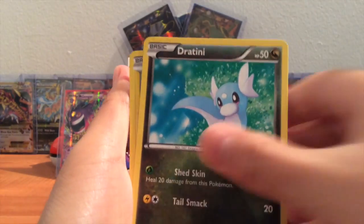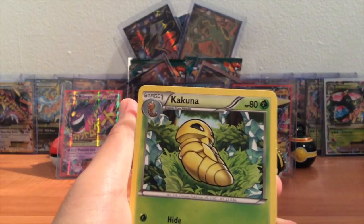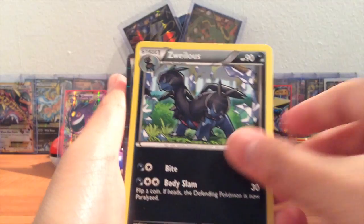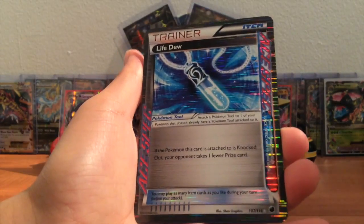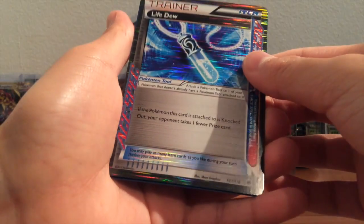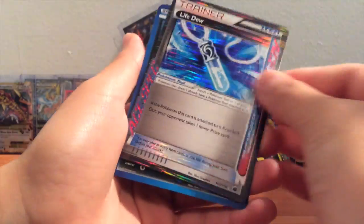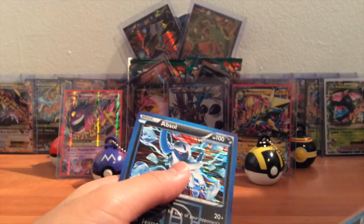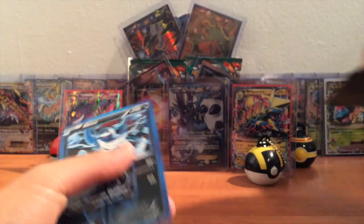Cacnea, Sandile, Chatot, Volbeat, five energy — I don't like energies. Beedrill, and a special card I do not have — cool. It's considered an ultra rare, I guess, and an Absol. Of course — since we got two Absol packs, we did get two Absols.